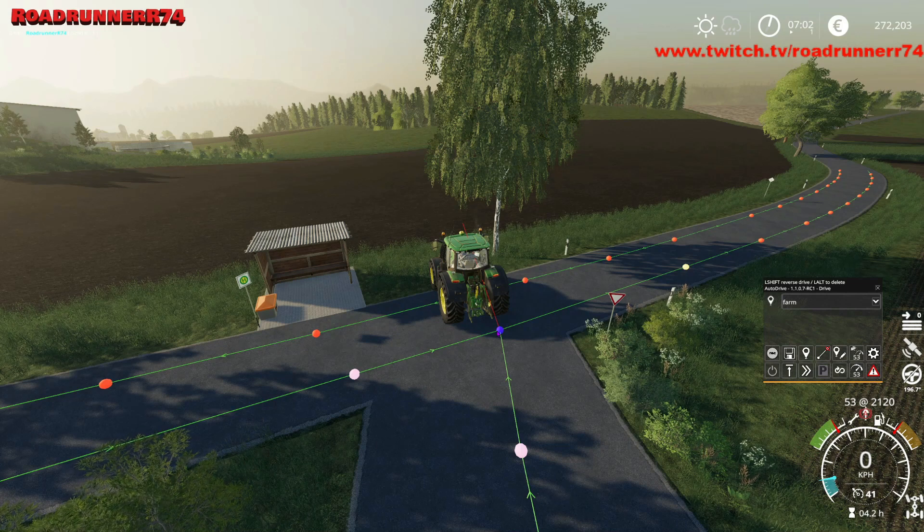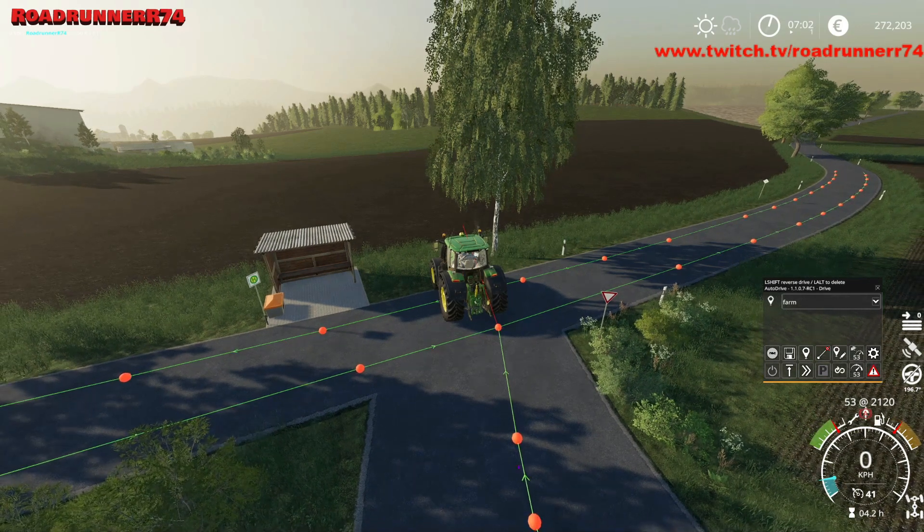Ingen videre detaljer, det finder I nemt ud her. Det vi så gerne vil have nu, det er at når han kommer her, så vil han altid dreje til højre og køre hele vejen herud. Og hvis vi vil hen på biogassen eller andet, så skal han køre hele den omme vej. Så vi vil faktisk gerne have at han kan komme op af den vej her og dreje til venstre. Så vi tager fat i den bold herovre.